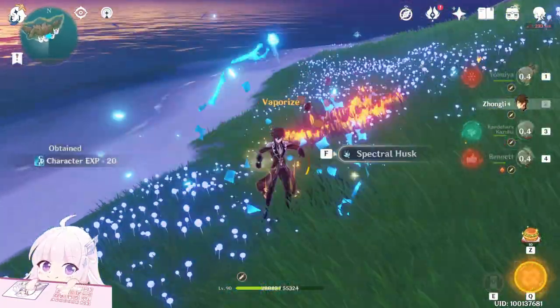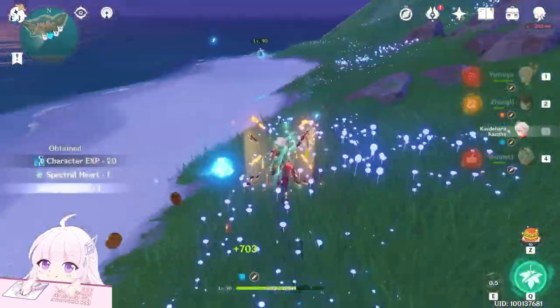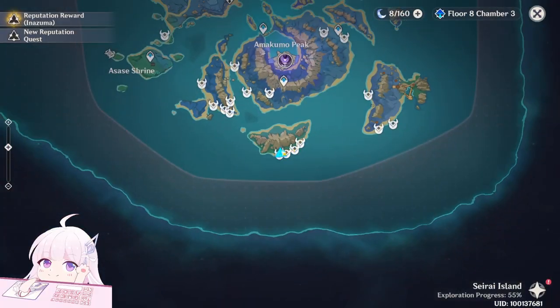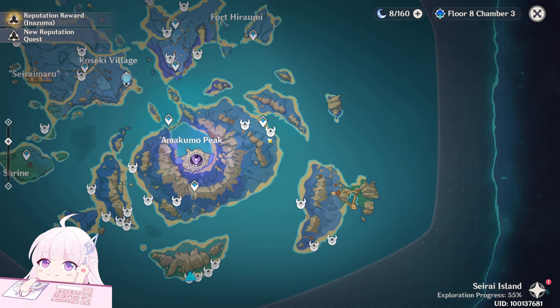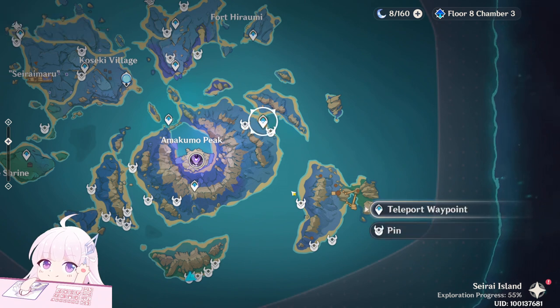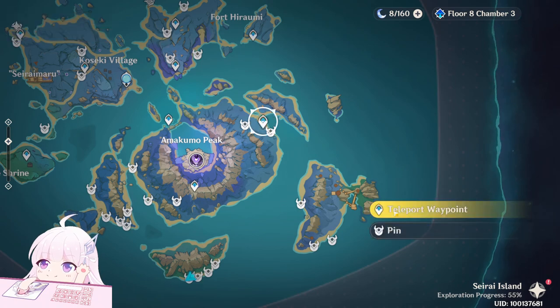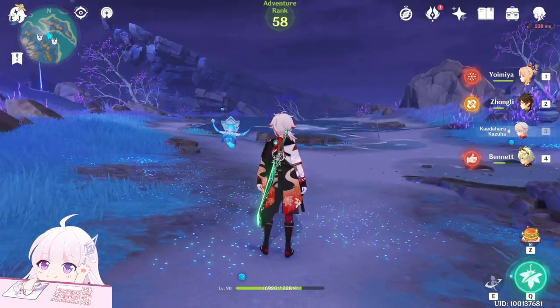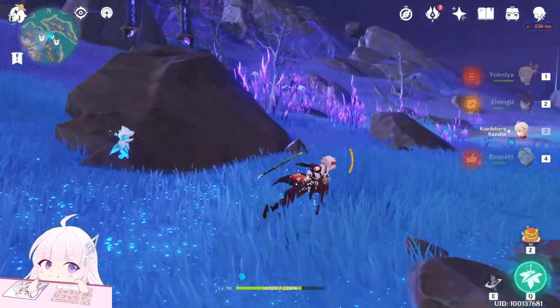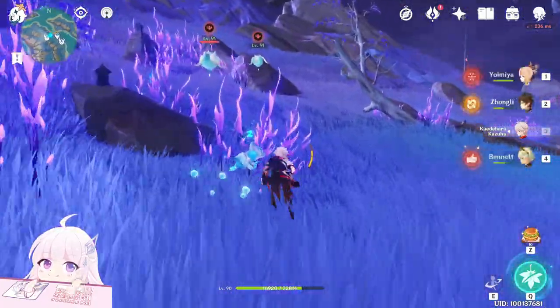Prepare to fight — the first one is in front of you. There are quite a few of them — four in total. Since this mob is pretty rare on the map, just kill everyone. Now go to the next teleport waypoint. Every point I marked has around three of them spawned. Here those three will spawn when you get close to the shrine.